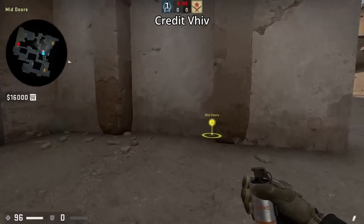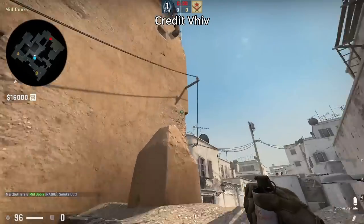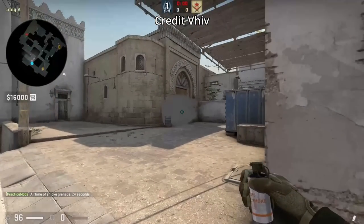You can smoke long aid doors from mid at the start of the round by standing in front of this wall, aiming above this mark then jump throw. The smoke lands behind the boost boxes but does cover the door — the smoke extends a bit but it gets the job done.